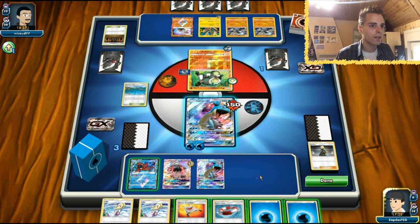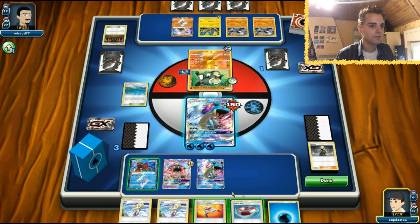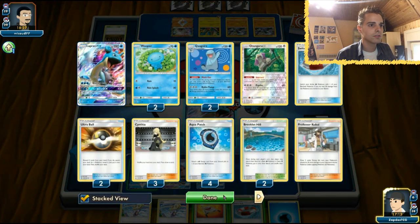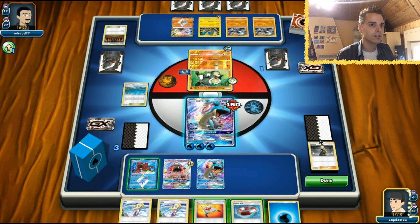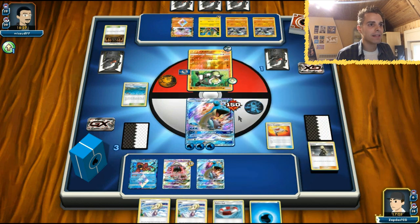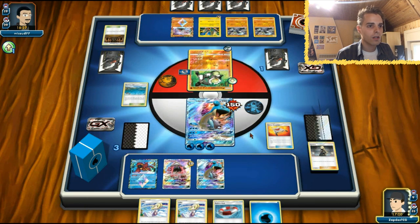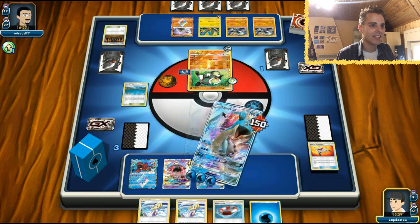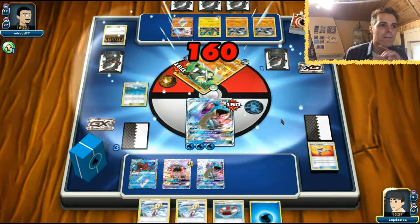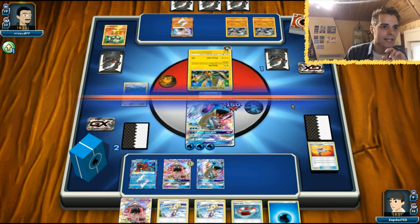Rescue Stretcher - he only needs one more prize card, that is the shameful part of it. We are going to shuffle three Pokemon back in and that is going to be Quagsire entirely. Hopefully this works out. Blizzard Burn - we managed to just get another knockout. We have another Lele to get this Guzma play going on.